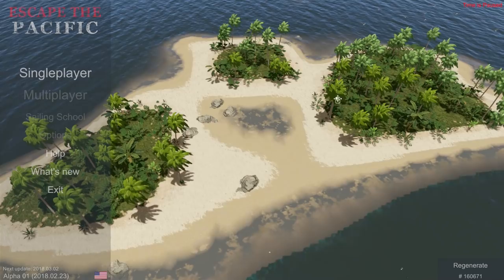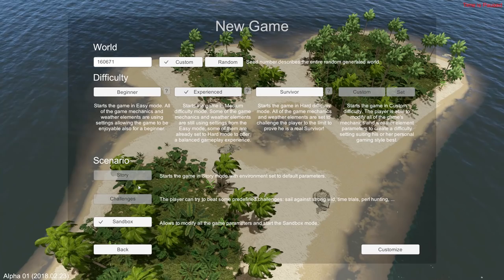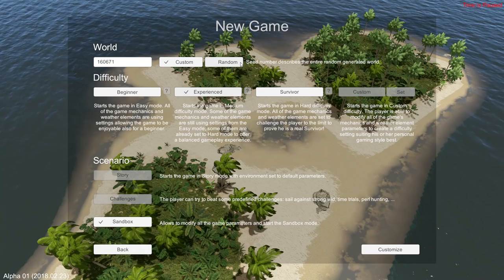Over here we have different difficulty settings. I really have no idea what they do, we're just going to pick experienced. We can only do sandbox right now. This is the seed we've generated. You can also do a totally random seed where it generates whatever it wants, but of course you could get the middle of the ocean with nothing around you, so that could be sadness.